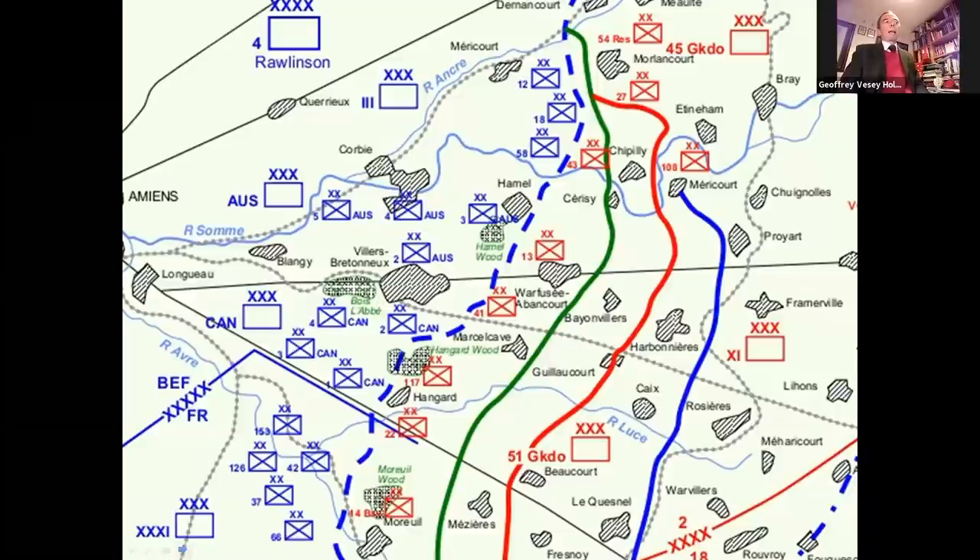3rd Tank Brigade had 96 Whippets in 3rd and 6th Tank Battalions. They were to exploit, with the cavalry, beyond the final objective, the Blue Line, as would the 1st and the 15th Tank Battalion. These had just received the new, lengthened Mark V Star tanks, which would carry three machine gun teams, in addition to the crew. These tanks would penetrate the enemy's defensive system and form a chain of machine gun posts to the Blue Line.